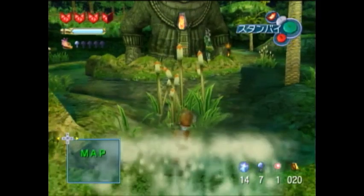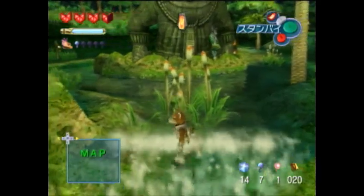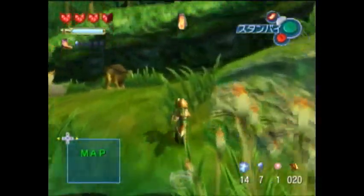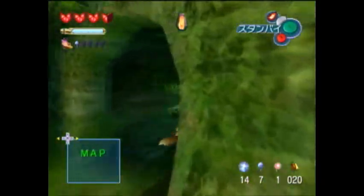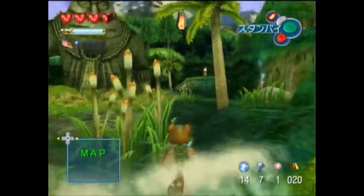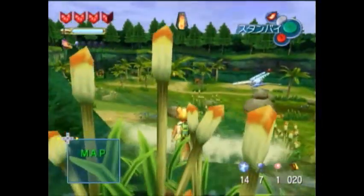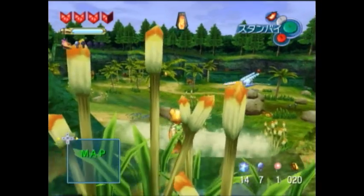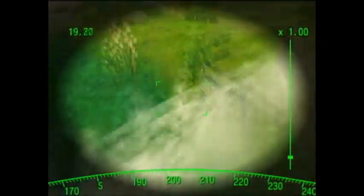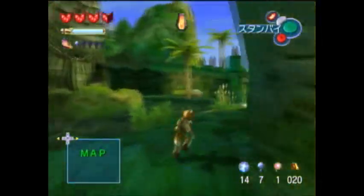So you wanna be in the center of the waterfall — as much in the center as you can. You'll notice the center point is the lowest point. And that's gonna be important. That's why we need to do it off the center. Hopefully I actually just get this — hopefully it doesn't take 40 attempts. That could happen.